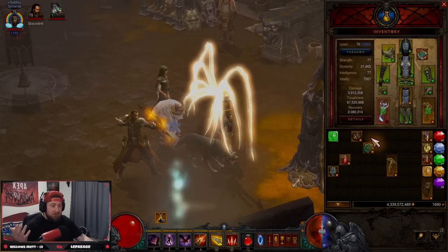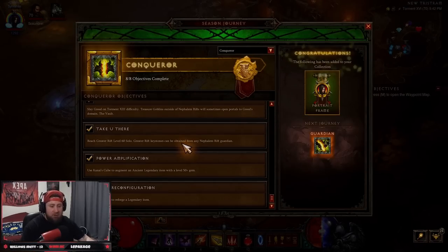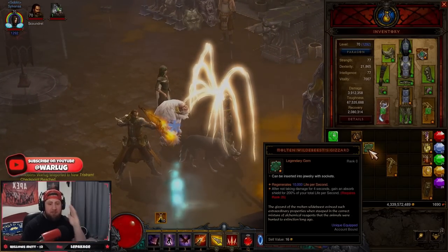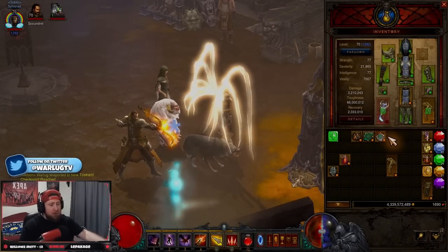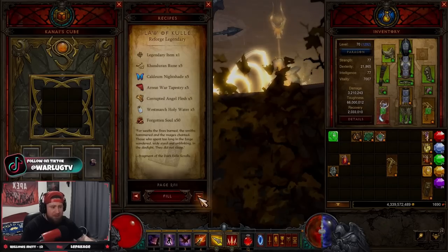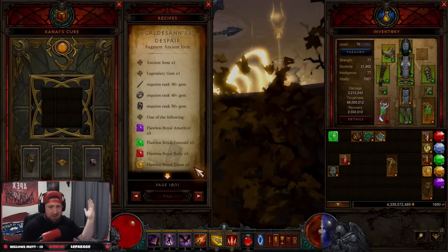So what level should you augment first? In the seasonal journey, the Conqueror tier has a Power Amplification objective requiring you to augment an ancient legendary item with a level 50 gem. I'd recommend getting a gem to level 50 as soon as possible, then take your ancient item into the cube and augment it. You're going to get a huge power boost and just absolutely dominate.